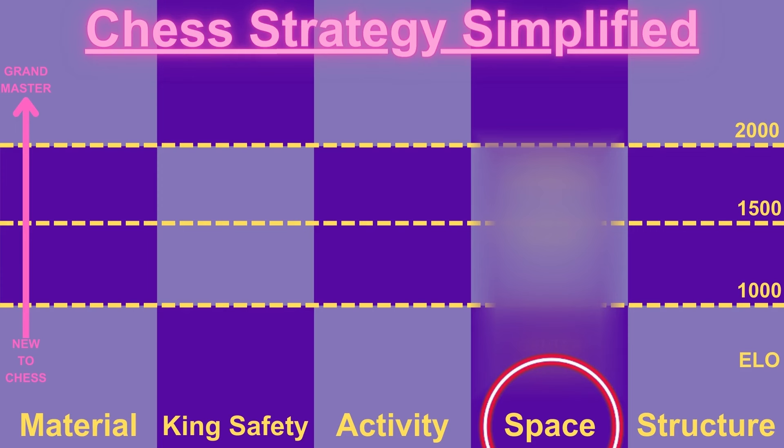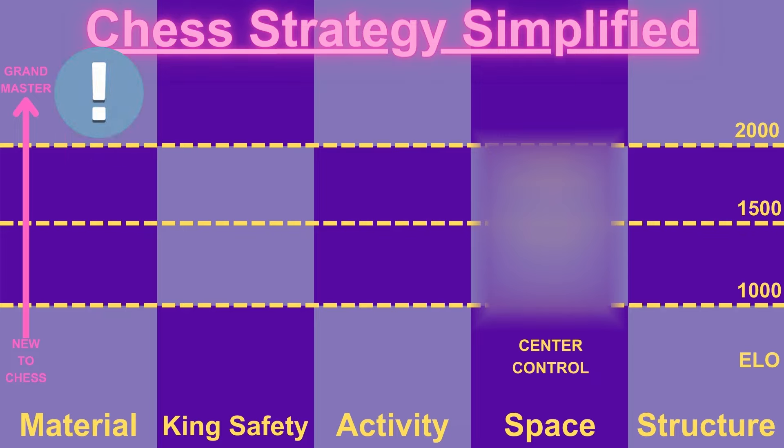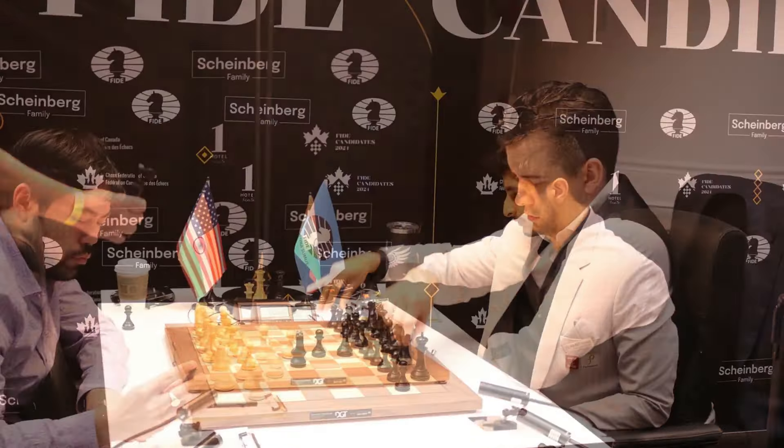As a beginner, we know we need to control the center of the board, but what happens as you move up the ranks? How do you understand and think about space? We go over two games from the Candidates Tournament and explain it through different lenses so that you understand this key idea of space.